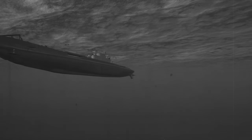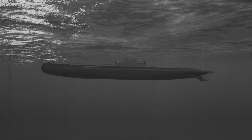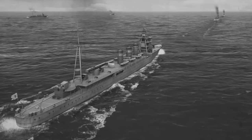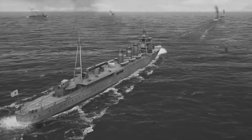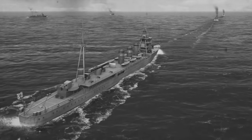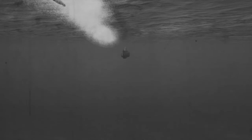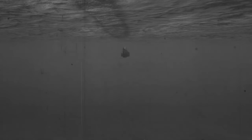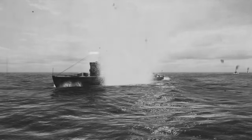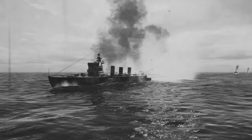Dutch submarine O-19 has been on patrol near Singapore for multiple days without making contact with the enemy — until the afternoon of April 18th, 1942. A Japanese task force was sighted sailing south at high speed. O-19 managed to get into a decent attack position and fired off a salvo of four torpedoes at a Kuma class light cruiser. Three of the four torpedoes detonated against the hull, sending her to the bottom. O-19 then headed to Surabaya to rearm and refuel before her next combat patrol.